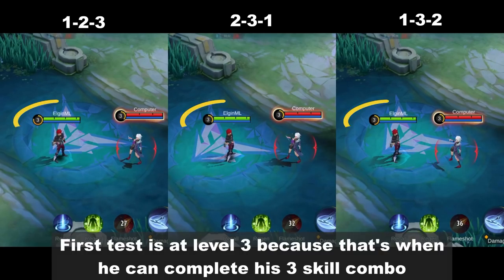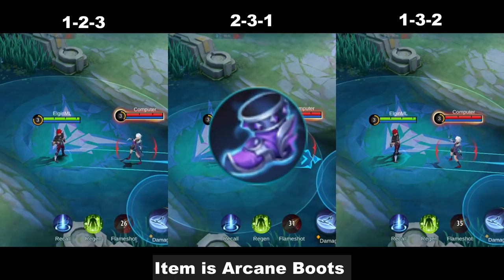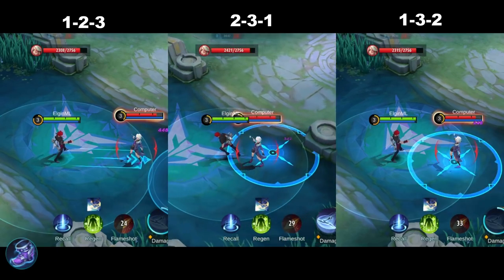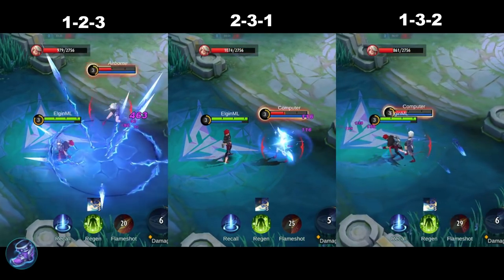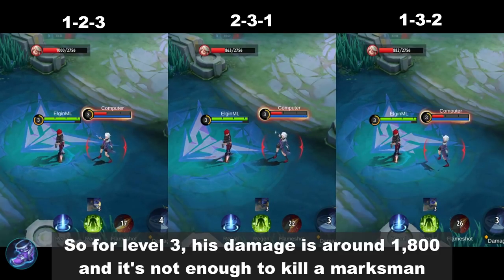The first test is at level 3 because that's when he can complete his 3-skill combo. The item is arcane boots. His damage is around 1800, and it's not enough to kill a marksman.